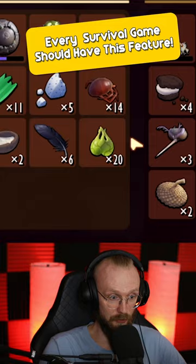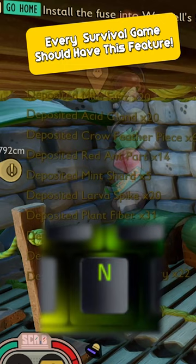But in Grounded, it is much easier. All you have to do is just click one button and... Boom! All of your resources got sorted out automatically. And if that's not awesome, I don't know what is. This feature has probably saved me hours upon hours of time.